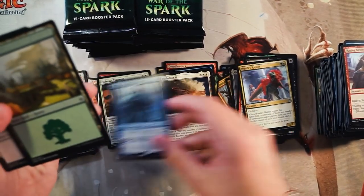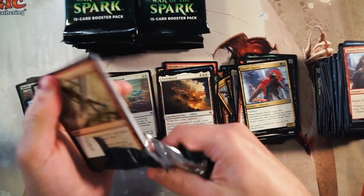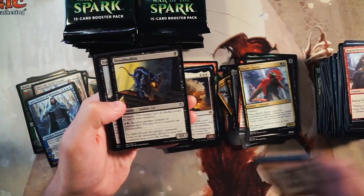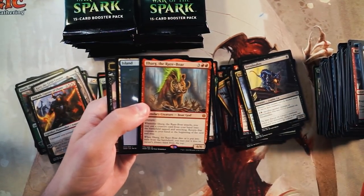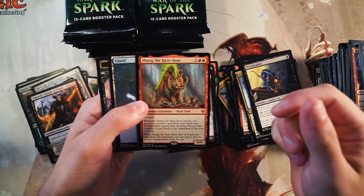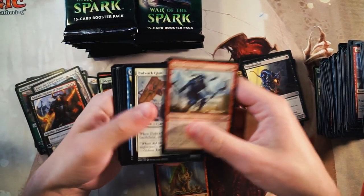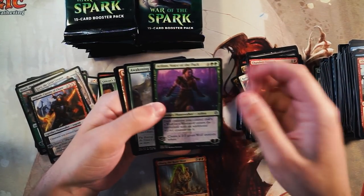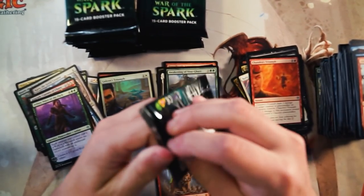Still no Mythic, which is weird. Jace Wielder of Mysteries — pretty awesome one there. Talking to Parker, he mentioned that opening a box for the store, in 15 packs he only got one Mythic, which is kind of insane. I thought you'd get a minimum of four in a standard set, but he only got one in almost half a box. Angrath, and then our first Mythic here is the Razebore — I actually really like this card. It's part of a cycle; there's one for each color. The other ones are the old gods reincarnated as the Dreadhorde. Very excited about that. Arlen surprisingly okay in draft — I actually didn't like Arlen at first. And then Awakening of the Vitu-Ghazi is also in there.